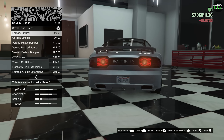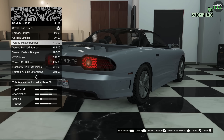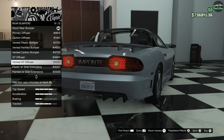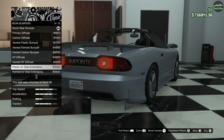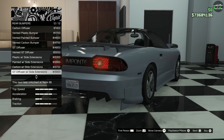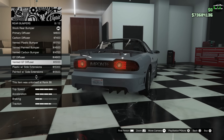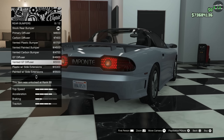For the rear bumper, it's like a rear diffuser. We've got carbon, a vented option, plastic, painted version, Carbon GT, and a Vented GT — that looks pretty good. There's also a side extension, which is very aftermarket looking. I think I'm going to go with the vented GT diffuser; it actually looks pretty decent.